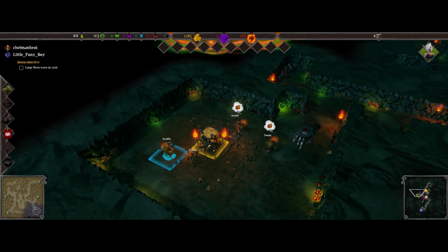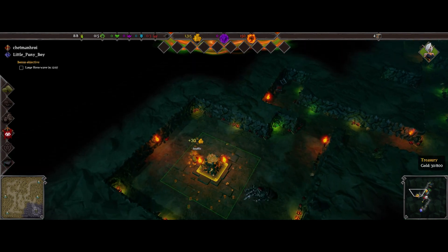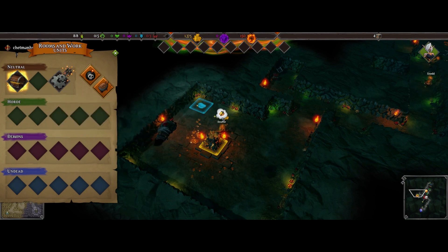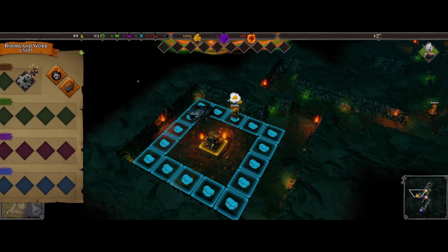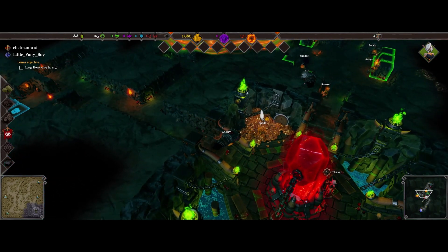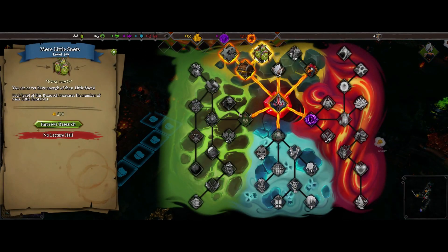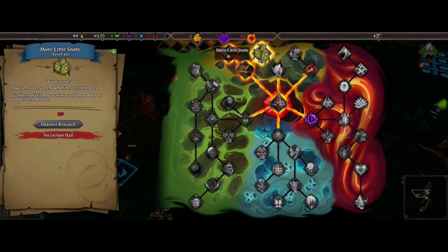I found a gold vein that my little snots can mine gold from, and they need to put their gold into a treasury. So I had to build a treasury room. You can build it larger so they can drop the gold nearby, which reduces their walking time so they don't have to bring the gold all the way back to the dungeon heart. There's a research menu and I like to improve my little snots — each time I research this, I gain one extra worker, which helps me get gold and build rooms faster.